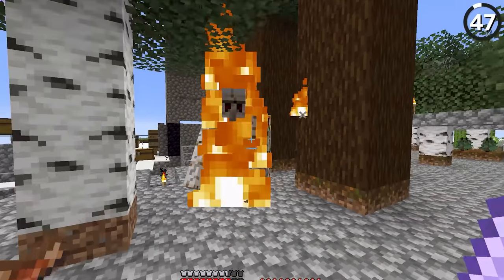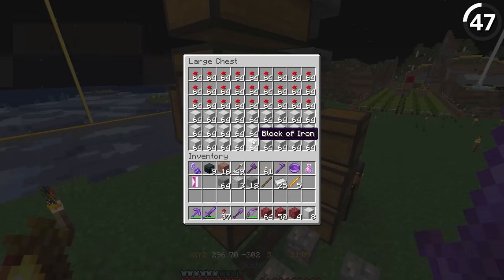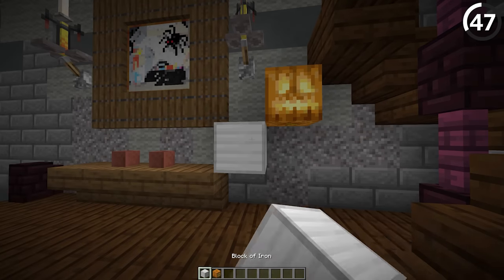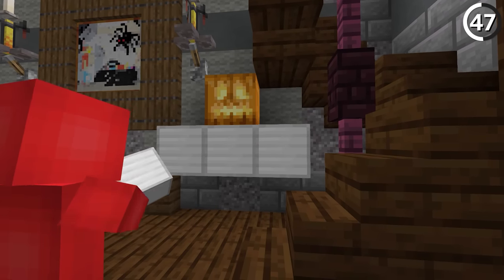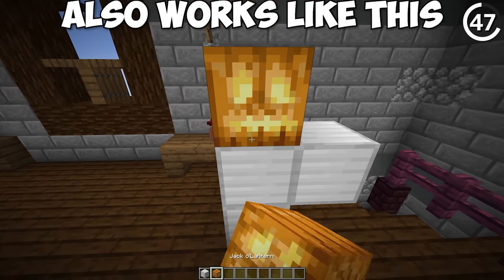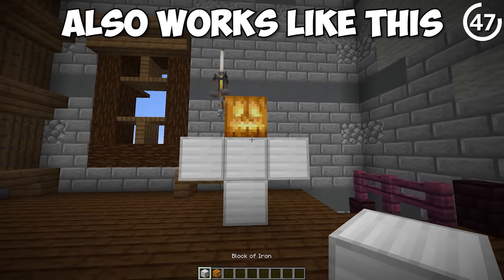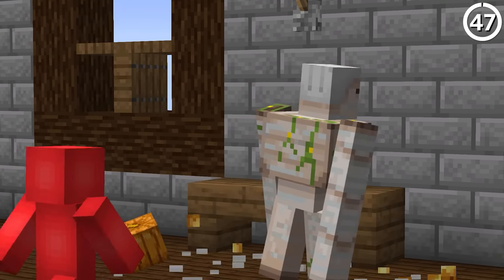Iron golems can be a decent bit of help if you need them — they'll work the graveyard shift at your local village. Just round up the iron, set it up, and the job will be done. Or maybe not. If the pumpkin isn't placed last, the golem will not spawn even when it's in proper formation. In fairness, this is likely a holdover from older versions where you couldn't even place a pumpkin unsupported, so the code never accounted for the possibility.